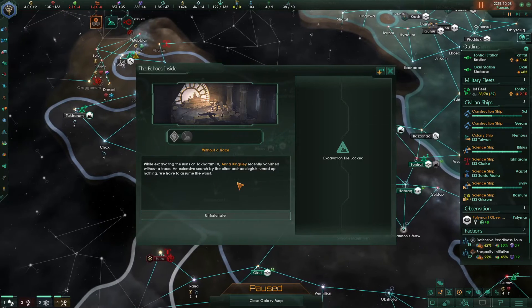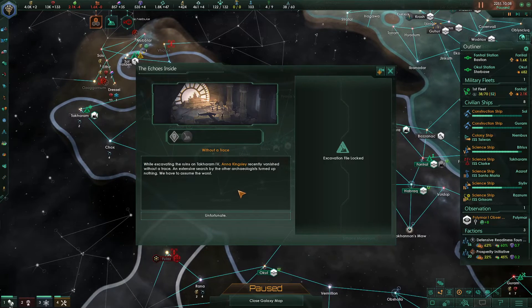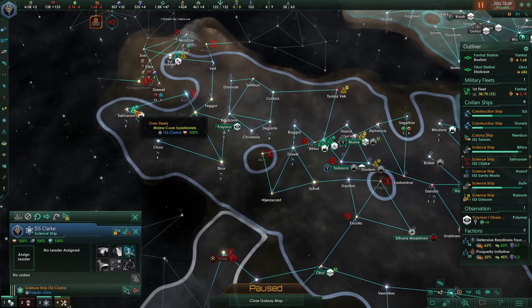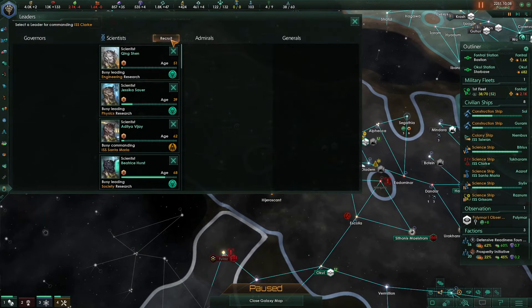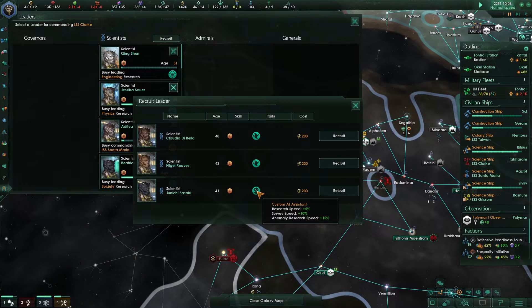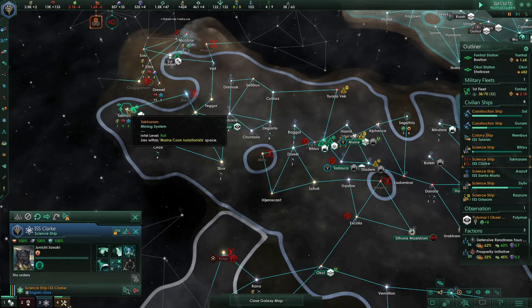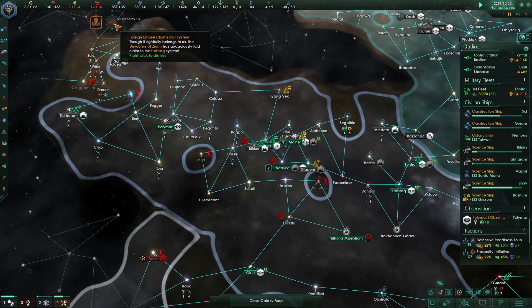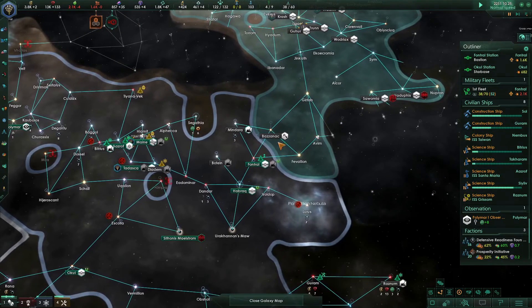Without a trace - we'll excavate in the ruins of Takarum over here. Anna Kingsley recently vanished without a trace during the excavation, so now we need a scientist. We'll grab this person - go find her. And they have laid claim to the Habrak system, right behind here - laid claim, bozos.